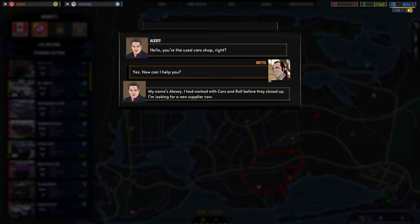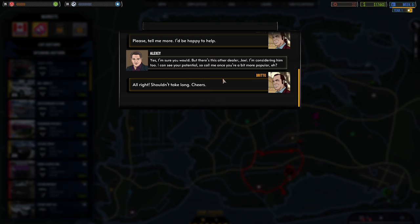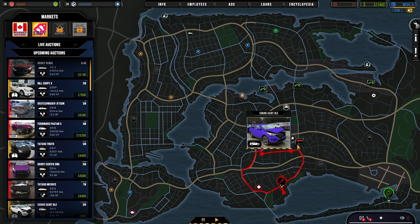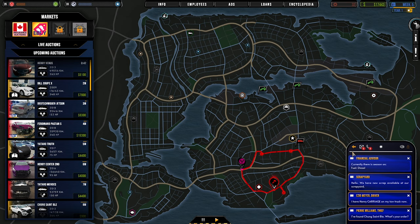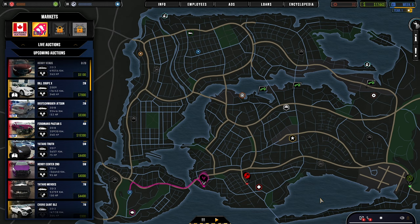We can steal that Chung St. Let's answer Alexi's call. He says he worked with Cars and Roll before they closed and is looking for a new supplier, but there's also another dealer — Joel — he's considering. He says he can see our potential and to call once we're a bit more popular. Reputation needed is 30 — we're nearly there. We've got cars everywhere at the moment.